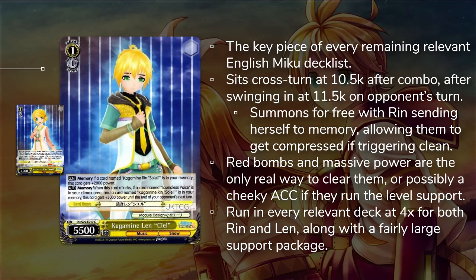And because the Shot Climax also gives power, they will be swinging in for 11,500 minimum. A lot of the other cards are all meant to defend this card once you set up this field. Ideally, the D.Va player is going to set up a triple field of Kagami Lens and keep spamming the Shot Climax so they'll never drop below 10,000 power.